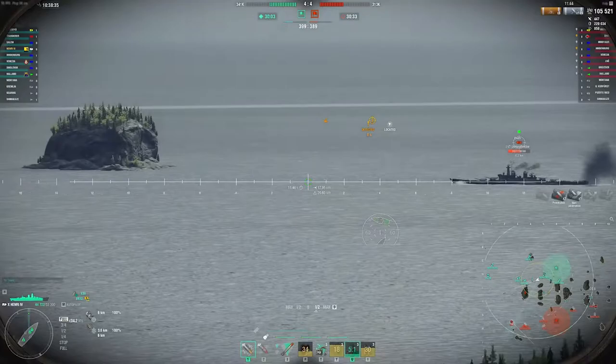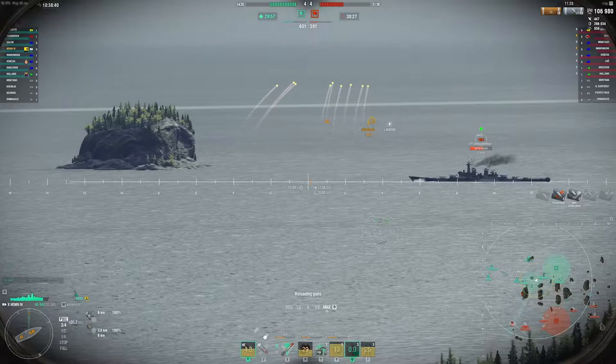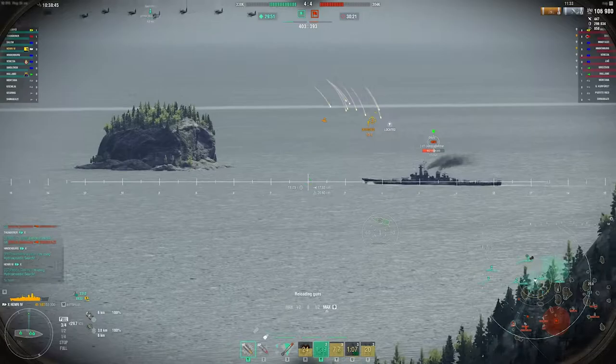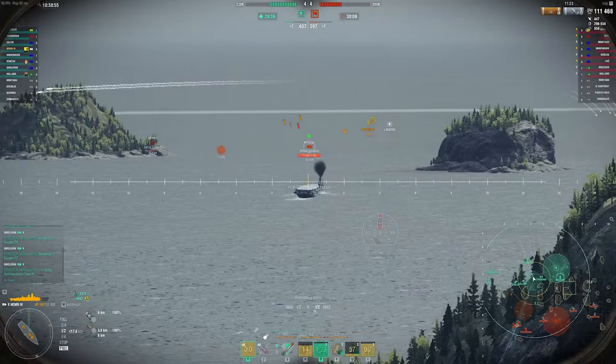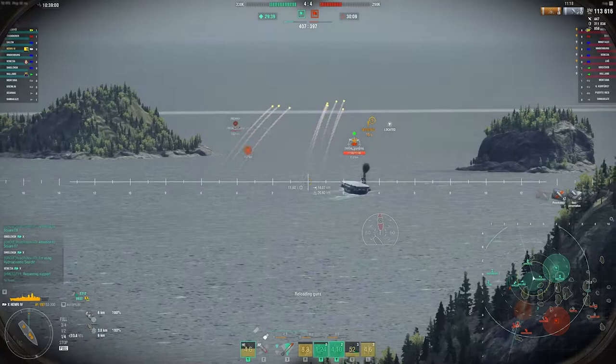This ship has good turret angles so you don't have to worry about exposing too much broadside when you're reversed in and angled. Ohio has 457 millimeter guns so we have to be careful since we only have 30 millimeters of armor, and he doesn't really care about the angle — he just punches right through it.